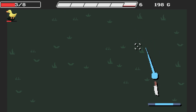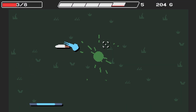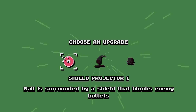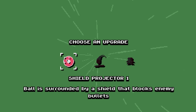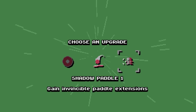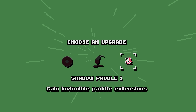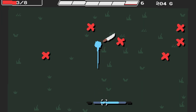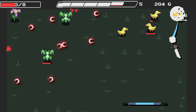We've got 200 gold now so we could probably afford something at the next shop. An upgrade: shield projector — one ball is surrounded by a shield that blocks enemy bullets. Or goalie — a paddle moves back and forth beneath you, gain invincible paddle extensions. I think I want that. Look — only the light bit of our paddle in the middle is vulnerable; the dark blue bits aren't.